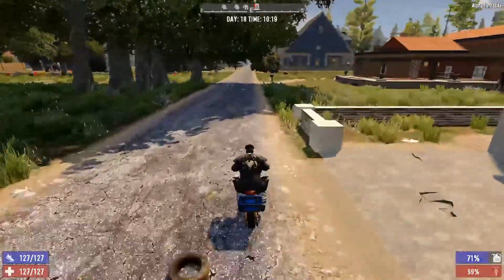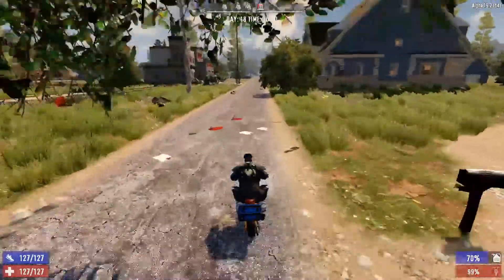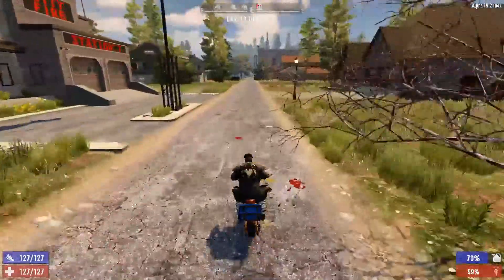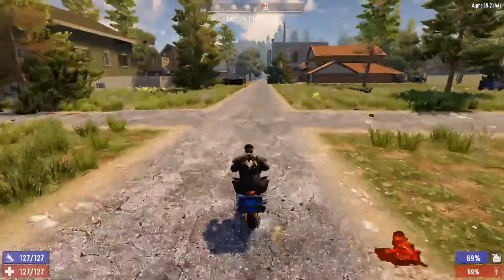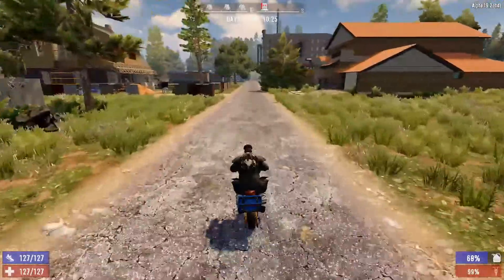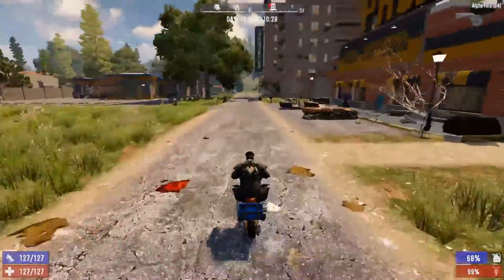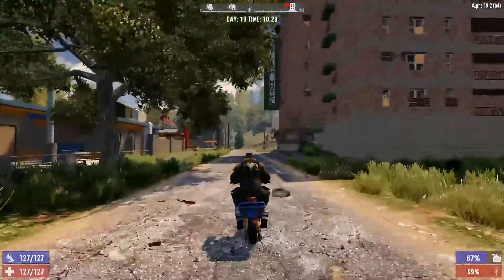Greetings and salutations, fellow humanoids! It's me once again, your friend Pagan. Welcome back to our let's play series of Seven Days to Die Alpha 19 on Survivalist difficulty, episode 19. We're just heading towards the large hotel or apartment building that we marked off in one of our last episodes. I think it's going to make a big interesting loot run, so we're going to start right at it — get right into the action, no use dilly-dallying.